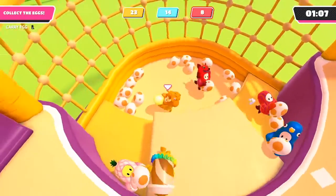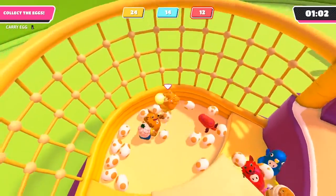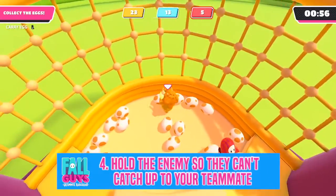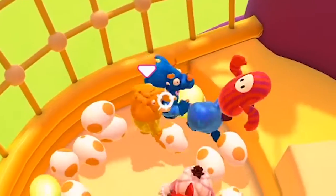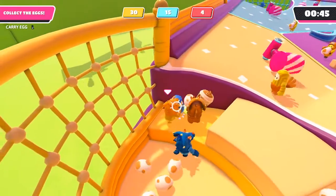You can also have teammates or yourself stand at the top of the platforms on the edges to grab people and make sure they can't jump up and leave with an egg. Another key component that people don't really realize: if a teammate has an egg and they're going back to their nest, you can hold the enemy so they can't catch up to your teammate. Holding people even if they don't have an egg is very important.